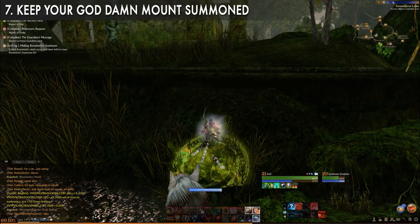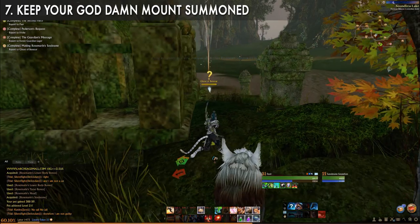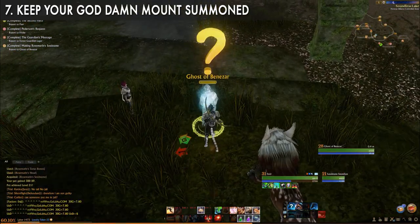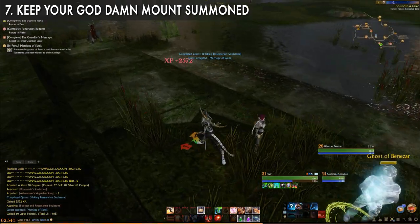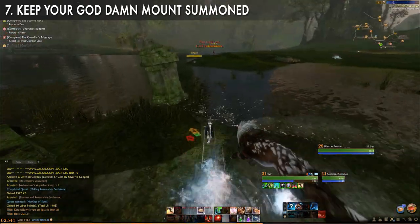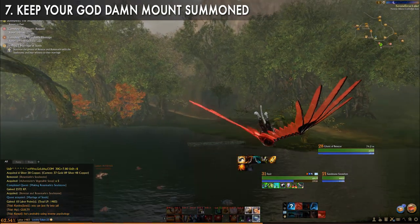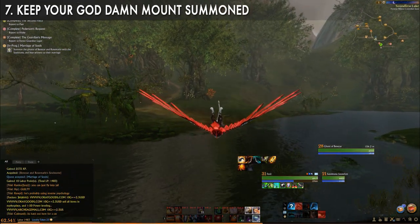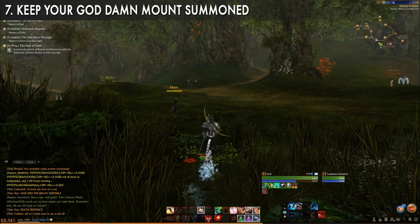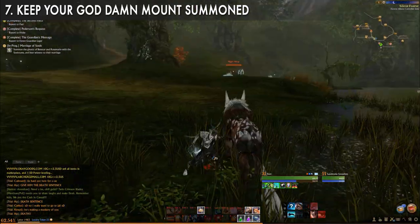Keep your mounts summoned. Your mount gains experience by watching you kill enemies and running alongside you. Leveling your mounts gives you access to new mount equipment and abilities, and for the donkey — which is generally used for trade runs — the movement speed bonus is invaluable. You don't want to be at level 50 with a level 10 donkey spending focused time trying to level it up. Do as much of this leveling passively as you can. The pets do unsummon a lot, so make a conscious decision to resummon whenever you have a moment. Don't waste time with the combat pets.